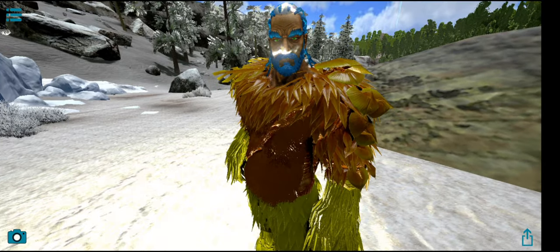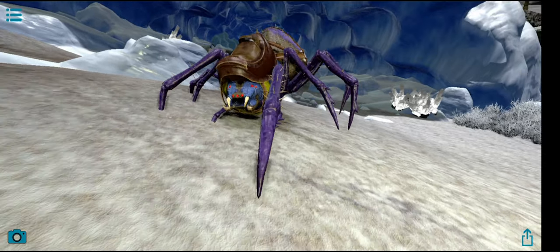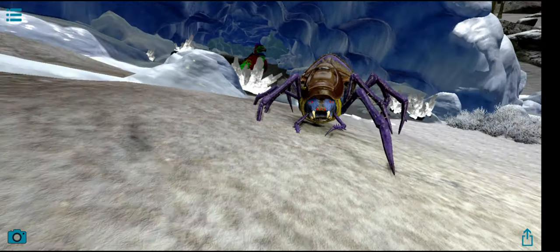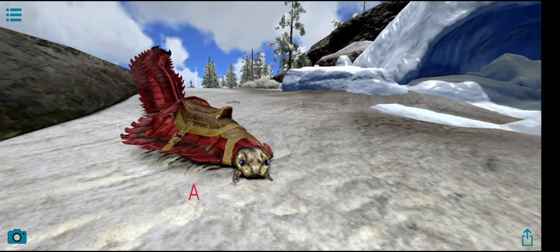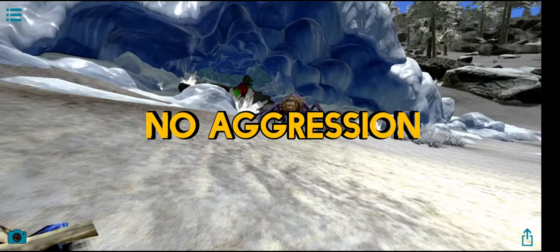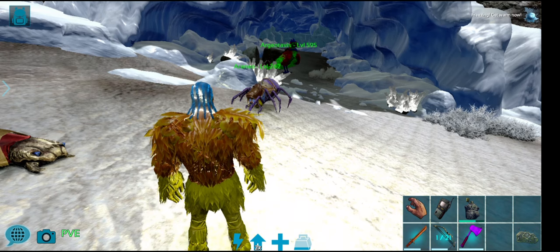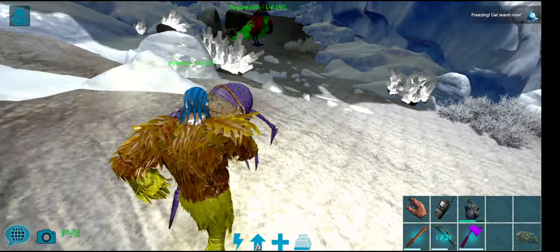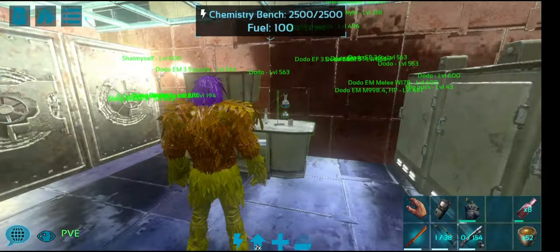You can choose one of two tames: the Araneo — a lovely blue-purple spider that can be tamed in the Hunter Cave — or you can choose the Arthropleura. They both do not aggro any other predators in the wild, so they are non-aggro, they are both passive tames, and they are both perfect to run the Strong cave. Here's how to get them.